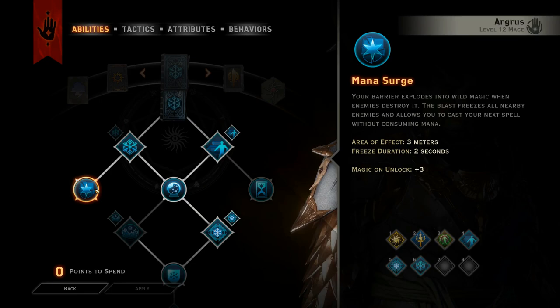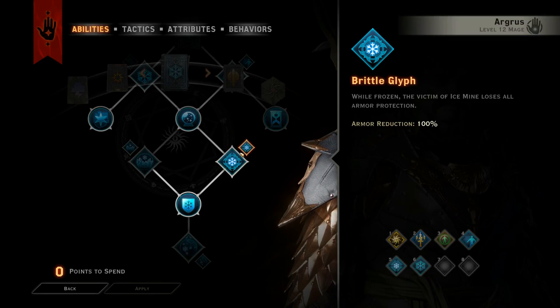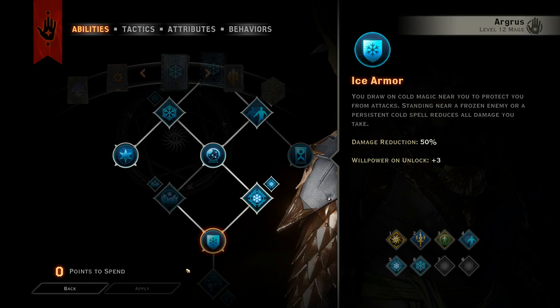Winter's Grasp for combat area control, but mainly so that I can get Mana Surge — if my barrier explodes, it freezes enemies. Ice Mine for area control, to reduce the enemy's armor, and it opens the way for Ice Armor, which boosts my willpower and increases my resistance to damage anytime I'm near an Ice Mine or the splash from Winter's Grasp.